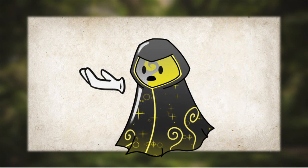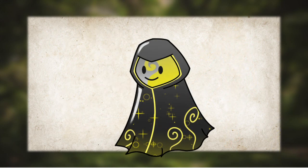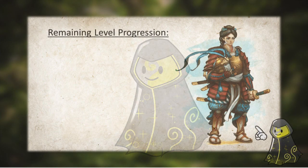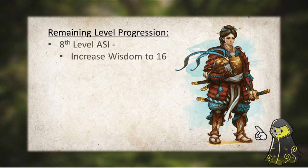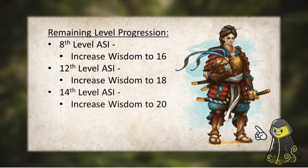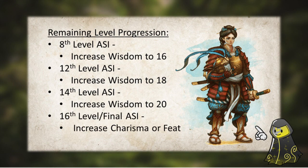And for the most part, that's the build. You'd swing back over to Fighter for your remaining levels until you hit 20th level, and along the way you'd put any ability score improvements into boosting your Wisdom and Charisma. Your ASI at 8th level of Fighter would go into Wisdom, bumping it up to 16. Your 12th level of Fighter gives you another ASI which goes into Wisdom, turning it into an 18. At 14th level of Fighter, cap off your Wisdom to a 20, and for your final ASI at 16th level of Fighter, either take a feat or just bump up your Charisma.